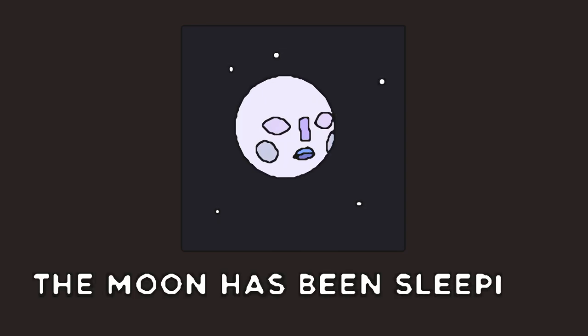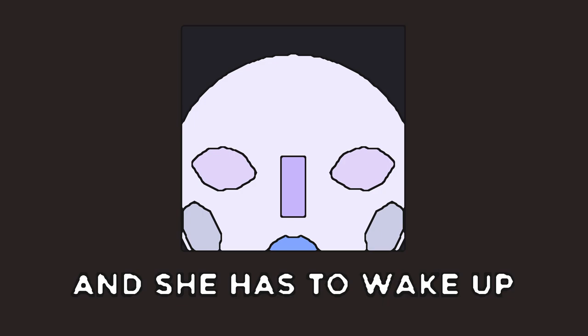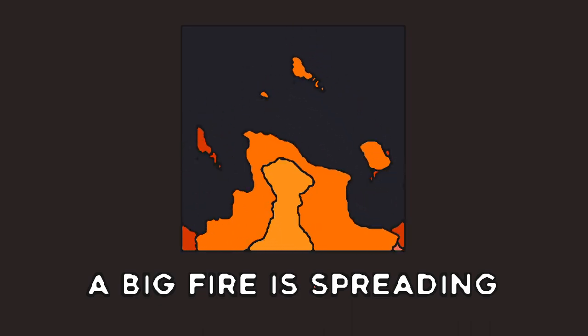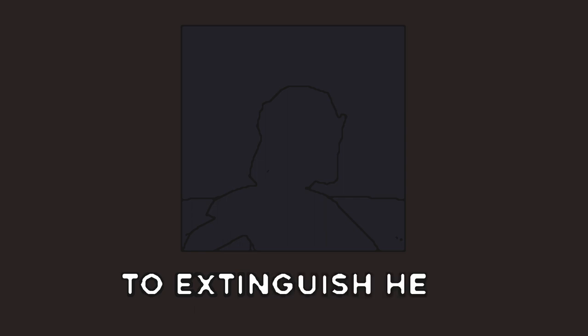The intro narration: For the past centuries, the moon has been sleeping. Wake up, moon. But evil is at hand, and she has to wake up. As far, far below her, a big fire is spreading. The moon sends a champion — a young, arrogant prince — with a burning desire to extinguish hell.